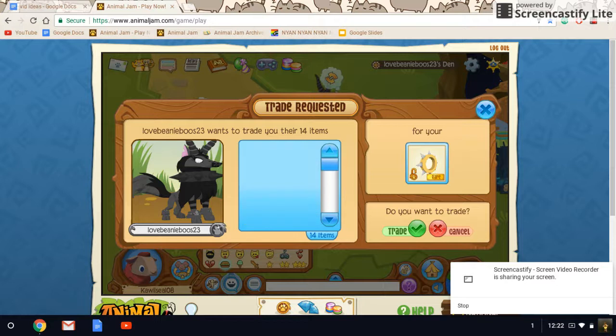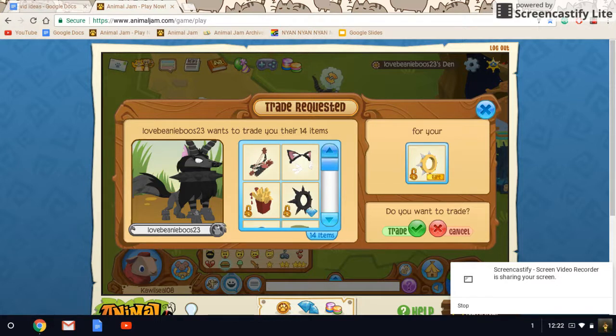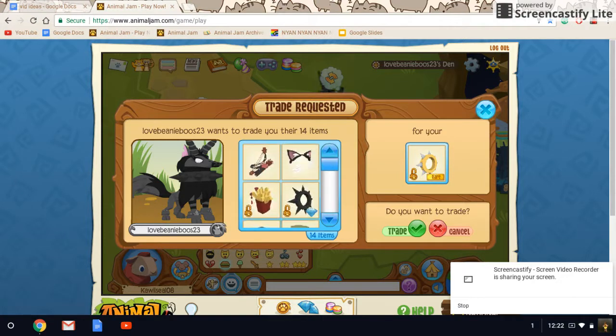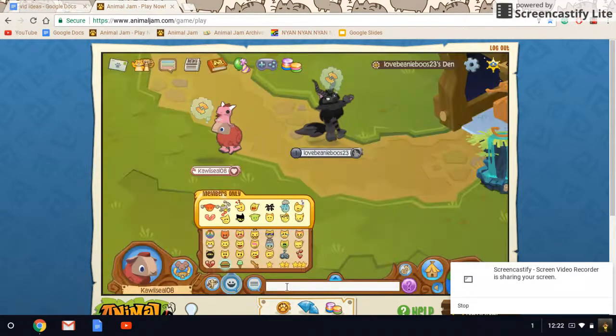The same offer as the first time, and also she added a white Silly Arrow, black gazelles, and all the pets she traded last time. That'll be a good note to end on. Bye, guys.